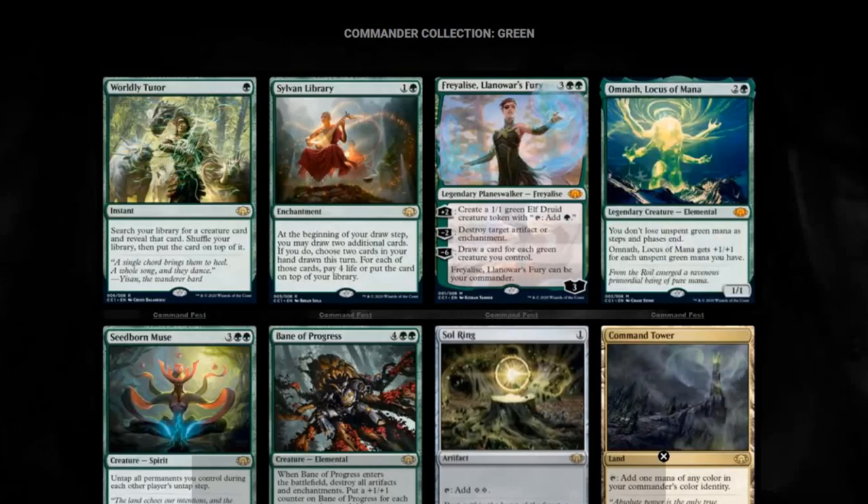Sylvan Library. The artwork is kind of questionable — wish it was something a little more library related, but we get what appears to be two monks. I think everybody knows what Sylvan Library does: you get some extra card draw during your draw step. We get Worldly Tutor, which I think is an absolute fail for artwork — I was thinking this was going to be Court of Calling. I'm not disappointed with Worldly Tutor, I think it's a card that needed a reprint. But it's Yi Sun the Wandering Bard playing what is likely a chord with his instrument, so you would think with the animals behind him it'd be a Court of Calling. I understand why they reprinted Worldly Tutor — that makes sense to me.